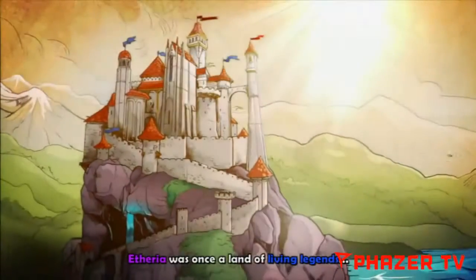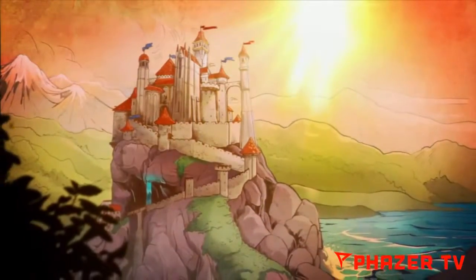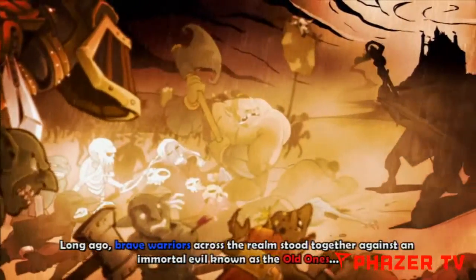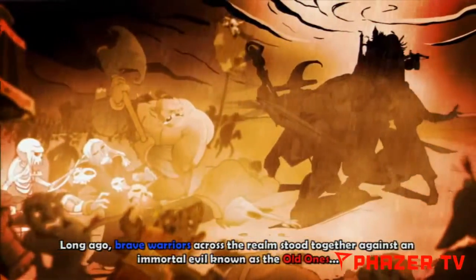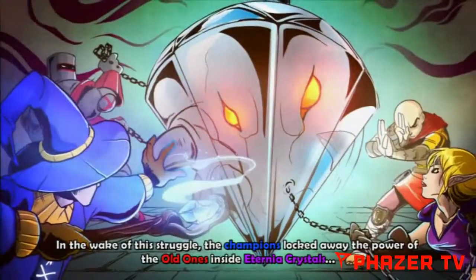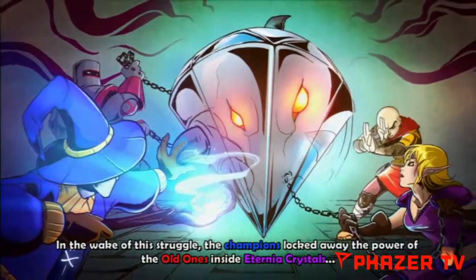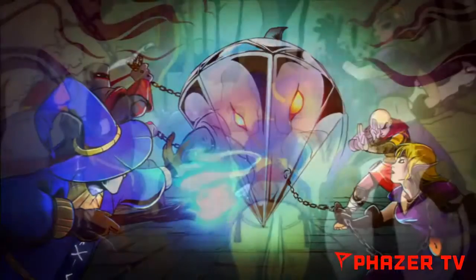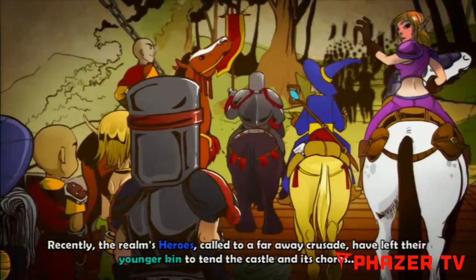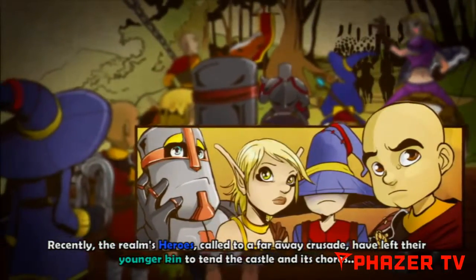Cutscene. Aetheria was once a land of living legends. Long ago, brave warriors across the realm stood together against an immortal evil known as the Old Ones. In the wake of this struggle, the champions locked away the power of the Old Ones inside Eternia Crystals. Recently, the realm's heroes, called to a faraway crusade, have left their younger kin to tend the castle and its chores.